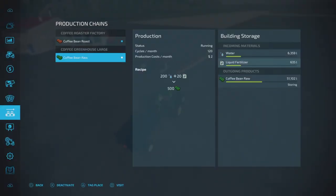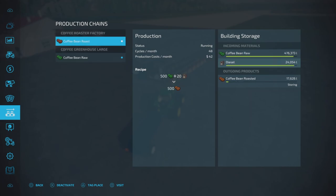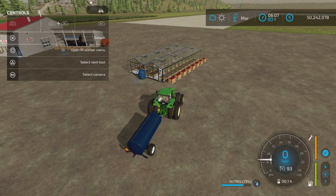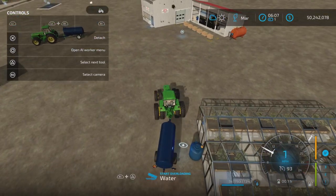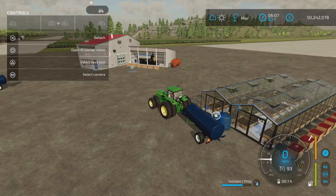Here's how much has been produced in one month: the greenhouse has produced 51,000 liters. The coffee roaster factory? Only 17,000 liters a month - that's a bit disappointing to be quite honest. Here's the trigger with water going in.